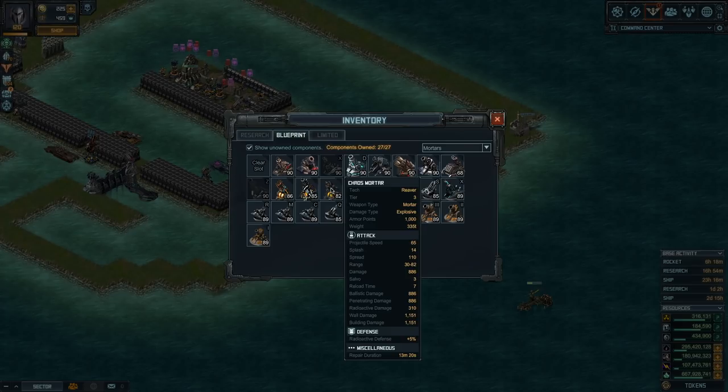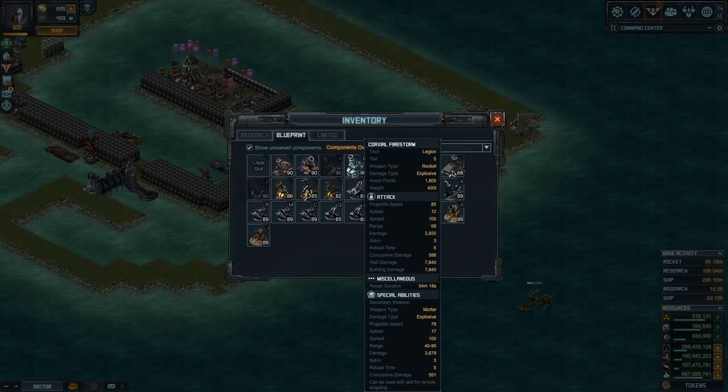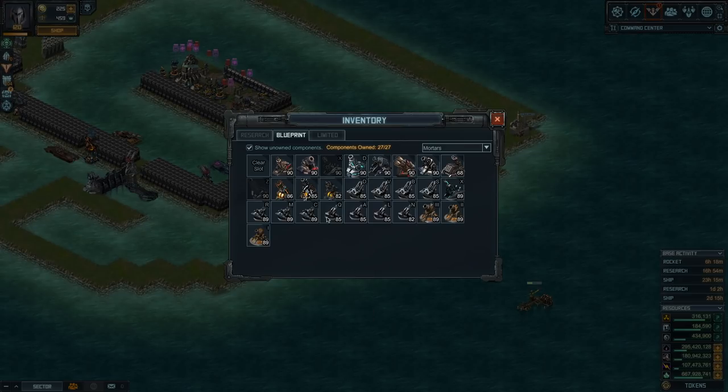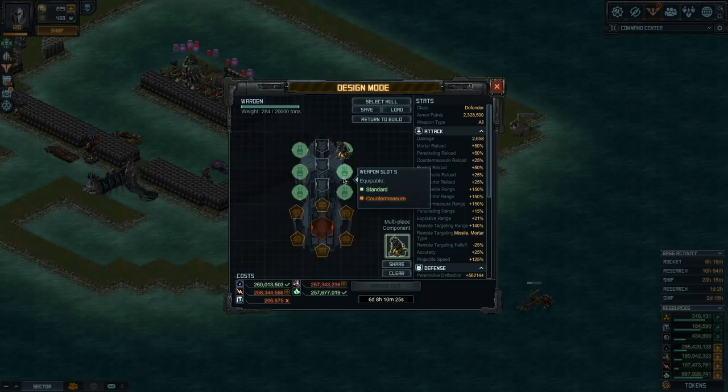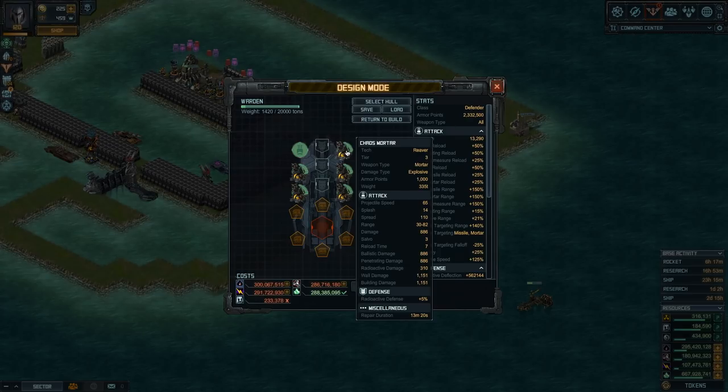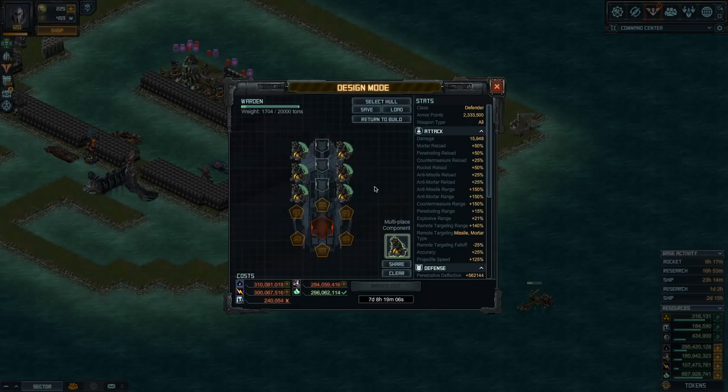For the sake of this build I'll pick the Chaos Mortar, but you could pick the Coaxial Firestorm for more range and faster projectile speed, or the Pandemonium if you want to focus on radioactive and explosive. You could also use a lockdown rocket if the attacker will pass by eventually. Keep in mind these mortars have a minimum range blind spot of 30 — if the attacker walks into that area you won't be firing at them. Assuming this Warden is tucked at the back of the base where the attacker won't walk right through it.